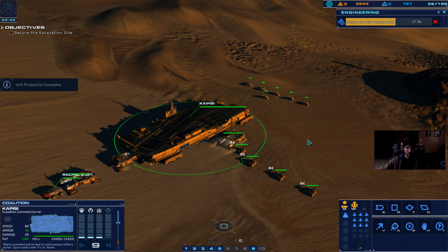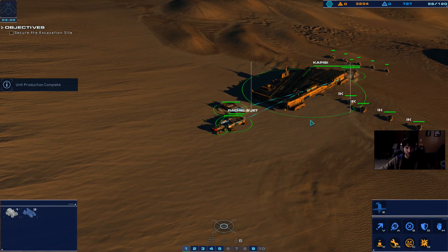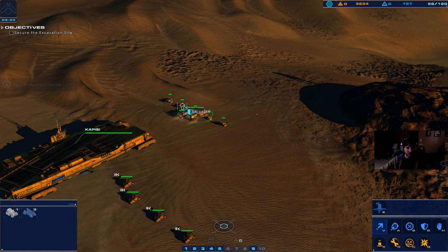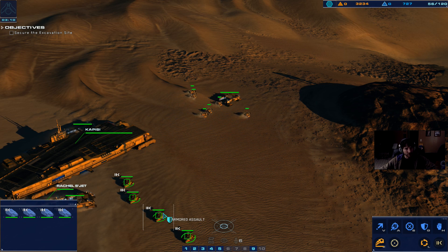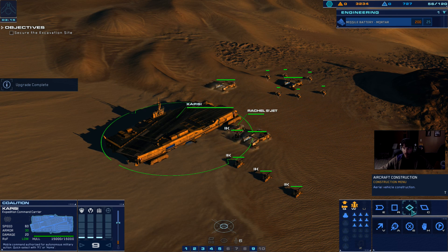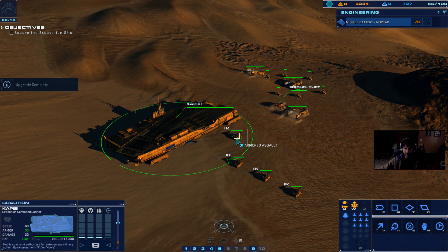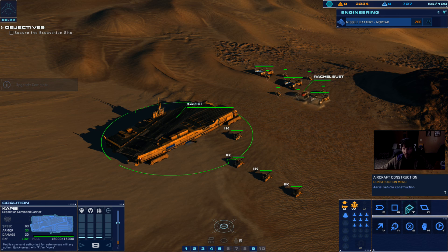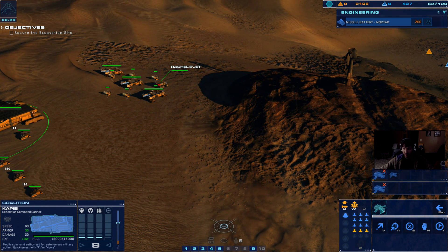Ready for command. Support cruiser now operational. Control group one designated. Move out and be ready. Fleet groups assigned. At least I got a bunch of veterans. Research completed — armored assault units. Those guys survived quite well. Aircraft — I'll build one more strike team of those.